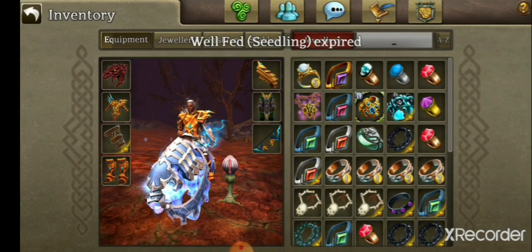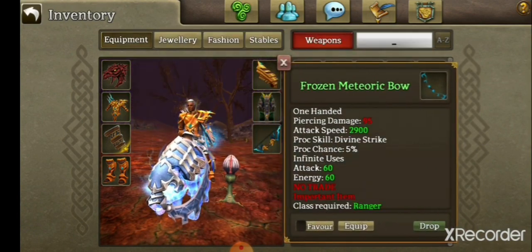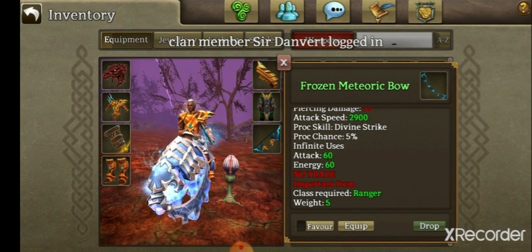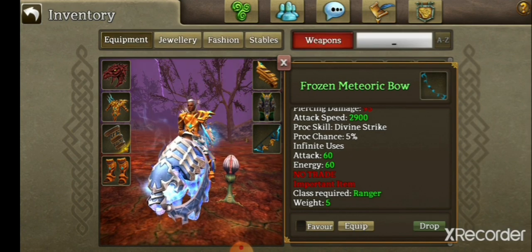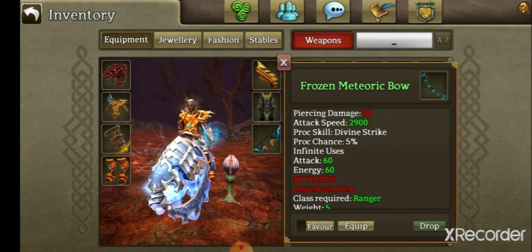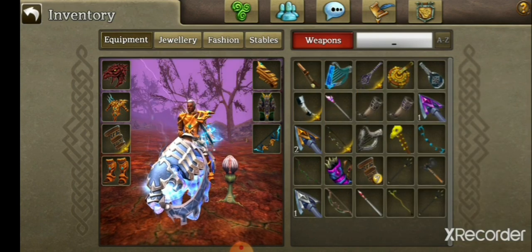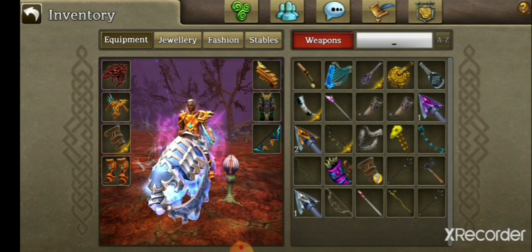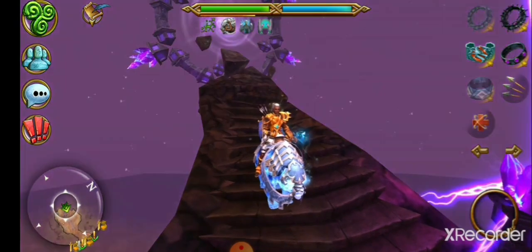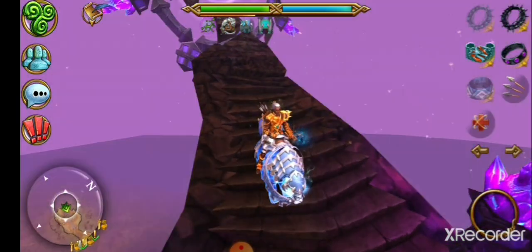For the last thing, we're going to mention something called proc chance. What does proc chance mean? This just means when you're using a weapon with an automated attack, how often is the skill listed — which is Divine Strike — going to be applied. The percentage shown is the percentage chance that it's going to be applied. So those are all the phrases and key terms that you need to know. If there are any more, please comment and I'll try to reply as soon as possible. Thanks, bye.